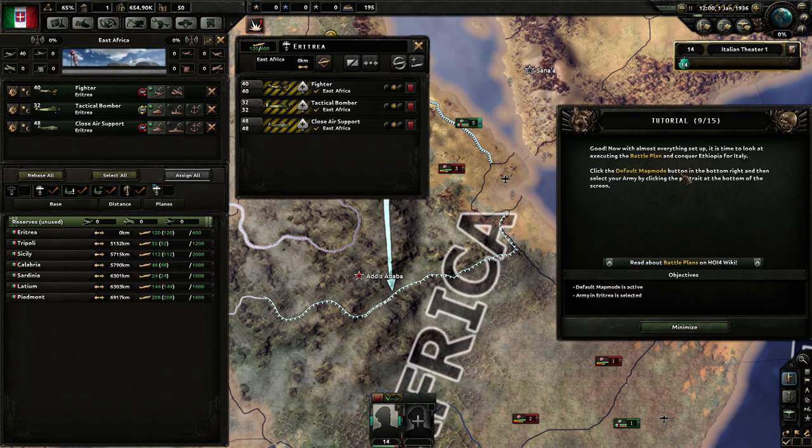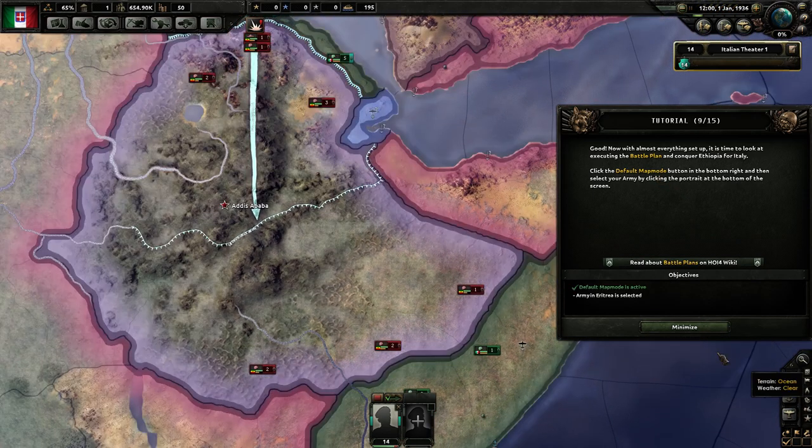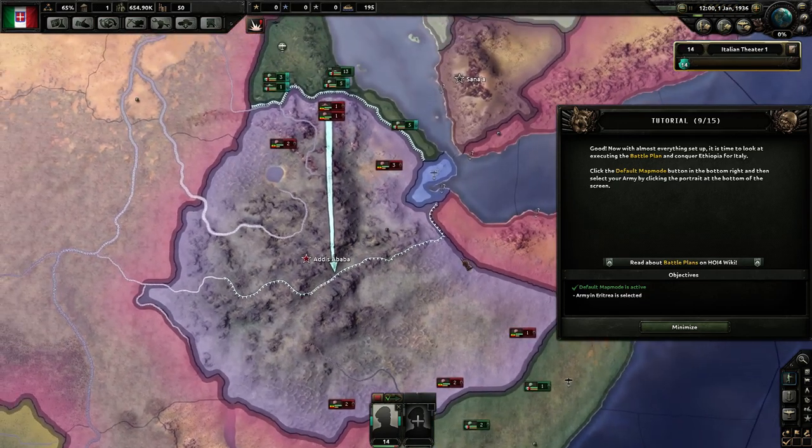Now with almost everything set up, it's time to look at executing the battle plan and conquering Ethiopia for Italy. Click the default map mode button in the bottom right, then select your army by clicking the portrait at the bottom of the screen.